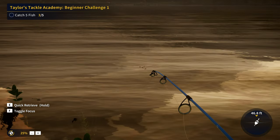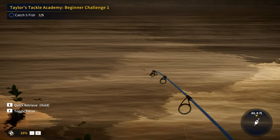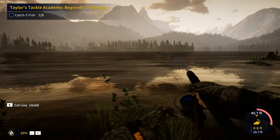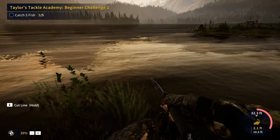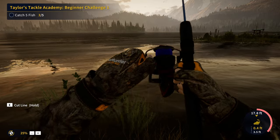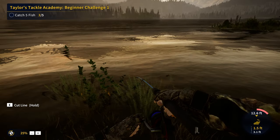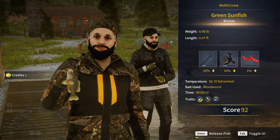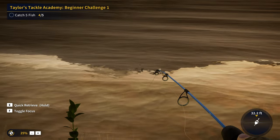Instantly another fish — that seems to be a green sunfish or a bluegill, definitely not a crappie, but it's still going to count for the challenge and that's really all that matters. There we go, hooked into another one — this guy is definitely a little bit smaller. Let's just crank this guy in. There we go, a bronze green sunfish.